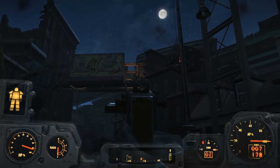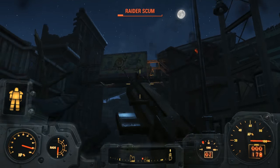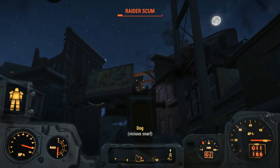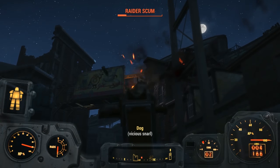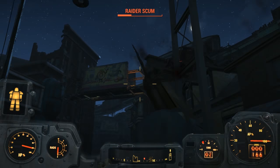I'm gonna use the ghouls to my advantage here — I'm gonna hit that raider scum as much as I can. The feral ghouls are around doing some damage. I'm not gonna take too much damage being in here. Let's distract this guy. He used a stimpak — what a jerk. Let's equip something with a little bit more range.